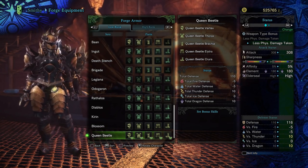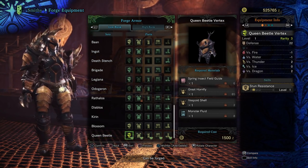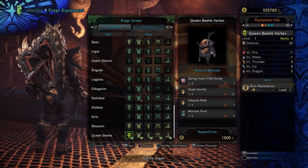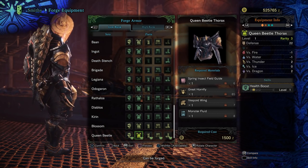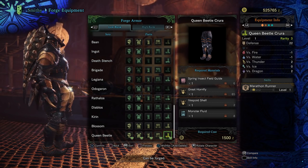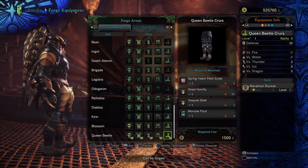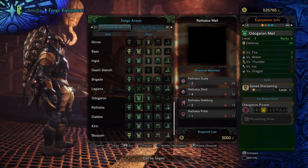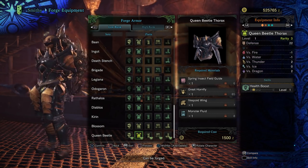This is the Queen Beetle Armor. It looks kind of cool on the female character. The stats include stun resistance, health boost, critical eye, defense boost, and marathon runner. All in all, not terrible for low rank armor — not the best, but it's cool.